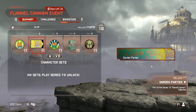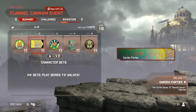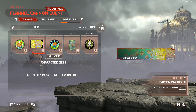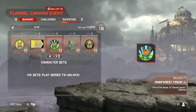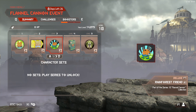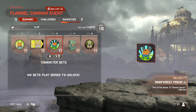Garden Partier — this is a pretty cool banner. I think this is supposed to be Daisy the Rabbit right here. She's dead, so I don't really understand what she's doing here. Rainforest Friend. I think this is supposed to be a Pain Elemental, but it's made to look like a frog, which is a very cool idea.